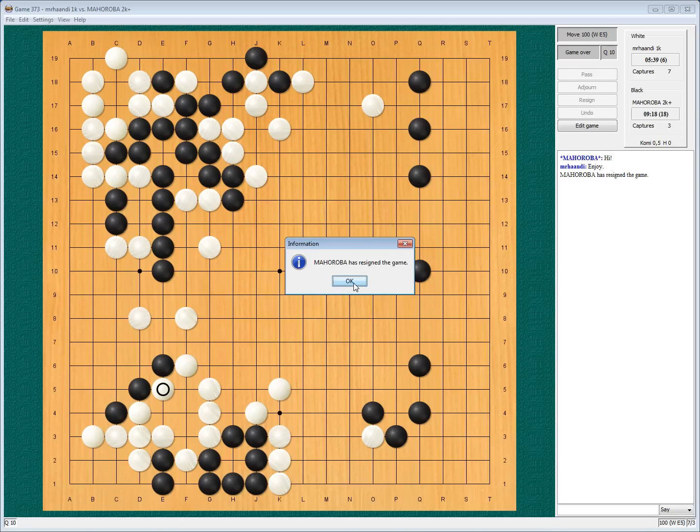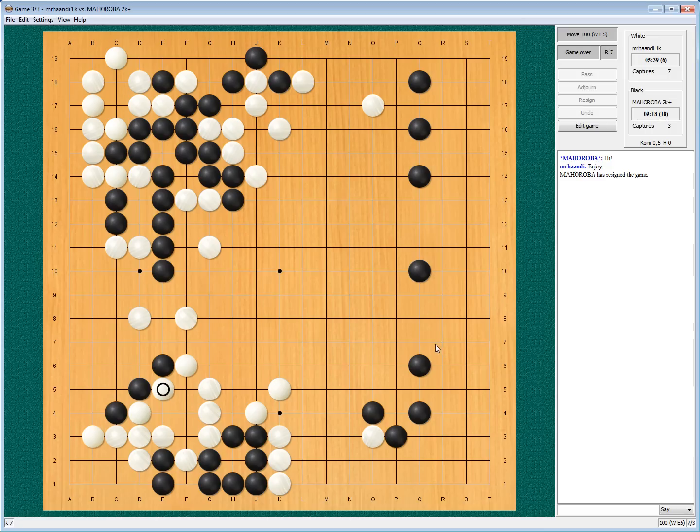And that was the game. He did nothing with his Sanrensei during the whole game at all. He created a weak group here, a weak group here, and just died in one place. Let's review — maybe I'll play the second one. This was pretty short.